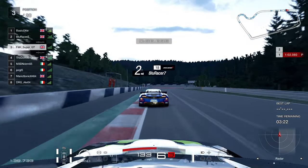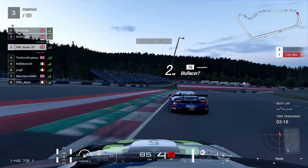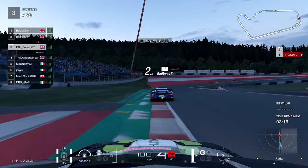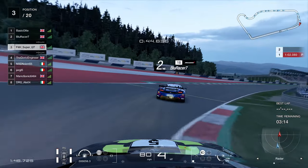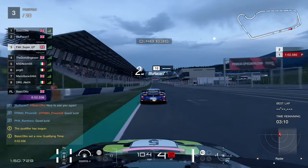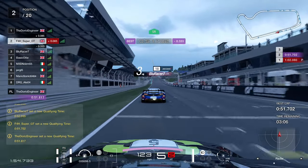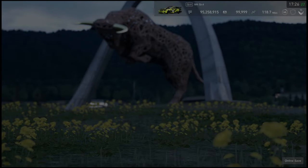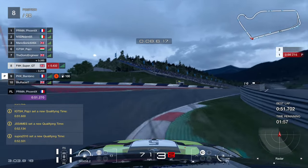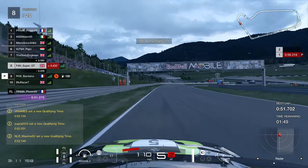A little bit later into the lap, the second-to-last corner — again easy to overcook, especially in the slipstream. Into the final corner it's really about track limits on this short circuit: maximizing track limits and getting all the power early out of the corners. Across the line it's a 51.7, which is three tenths quicker than what I managed in the previous qualifying session. On such a short circuit, three tenths is going to count.